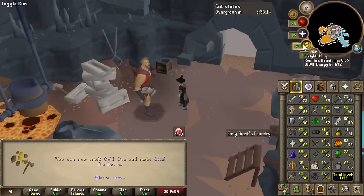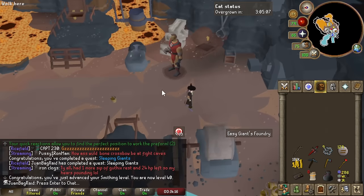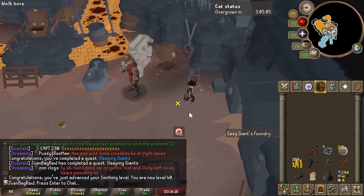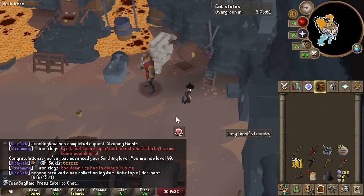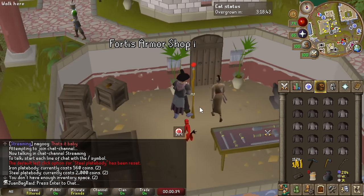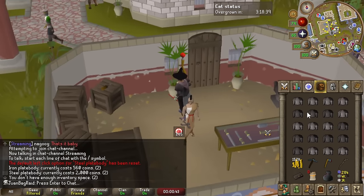That was a good warm-up, now I remember how to do this minigame. Let's do the real deal. I should have enough cash because you should either profit or break even if you do this minigame properly. We're gonna get 3 sets of games per run and see if I can do this within 20 minutes.